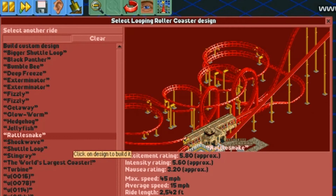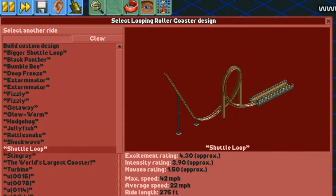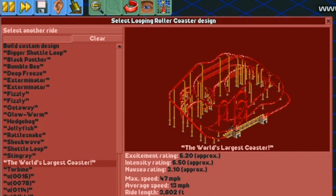Rattlesnake I think works well. This is the real-world Shockwave — this is a very famous design amongst RollerCoaster Tycoon 1 players, but in order to make it the most realistic you can, you should make a spike right here and set the launch to passing station. And Stingray has a reverse chain lift — Schwarzkopf never did that. This one is based on their triple looping model, like at Galaxyland.